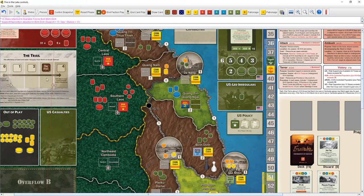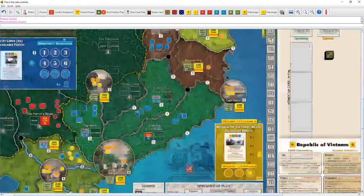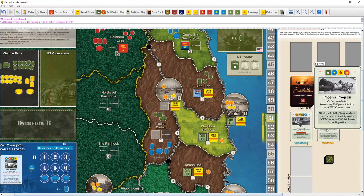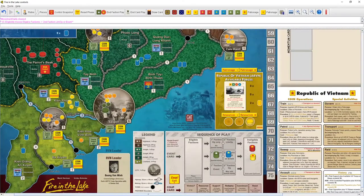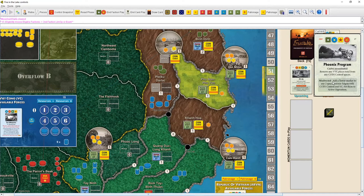Now the VC gets a limited op or event. The VC event: add a terror marker to any two spaces outside Saigon with coin control and the VC, set to active opposition. For that they need coin control — and looking at the board, most spaces are not coin control. The few spaces where it applies... honestly I don't think it's worth taking that event for a limited op response.